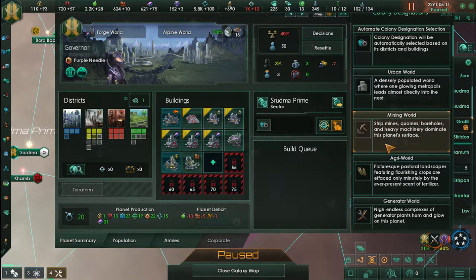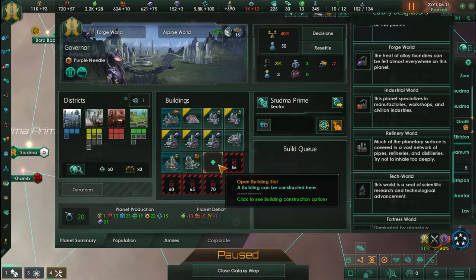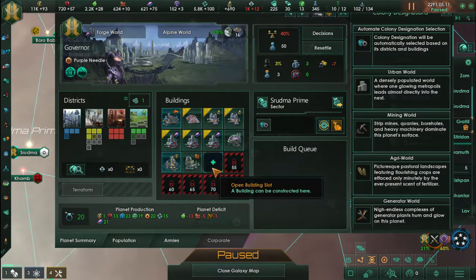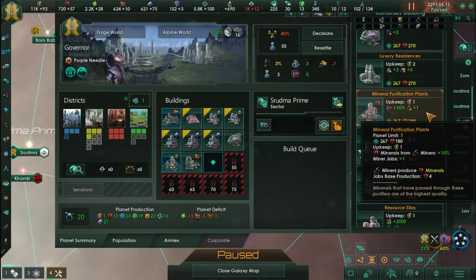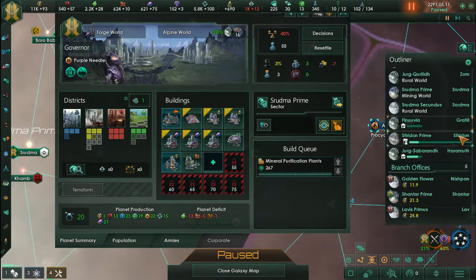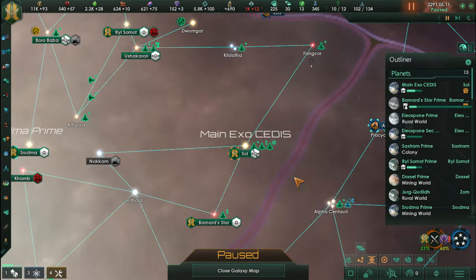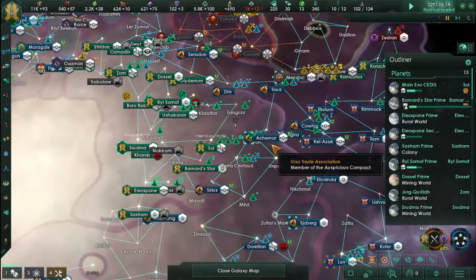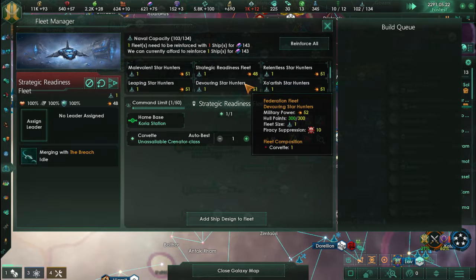Currently we are trying to expand the output of consumer goods. The problem with consumer goods right now is that we have a very small surplus coming in and we are going through them very rapidly. Same thing for minerals — we are not producing enough. I'm also surprised that we didn't have a mineral purification facility there. The main exorcist is just being left as it is right now. We are not going to do anything to it until we get more technology.